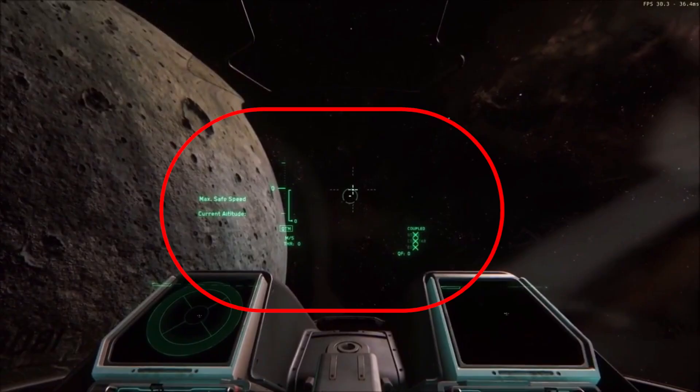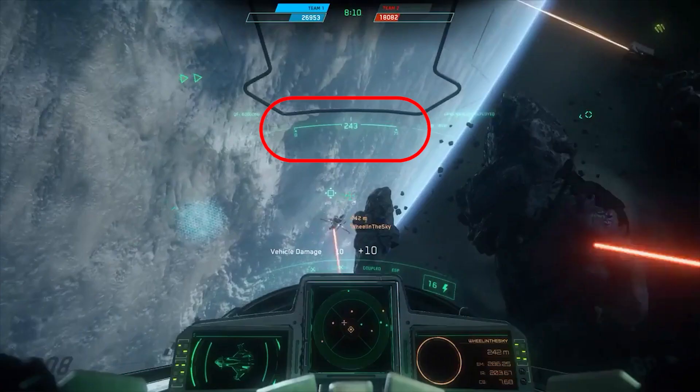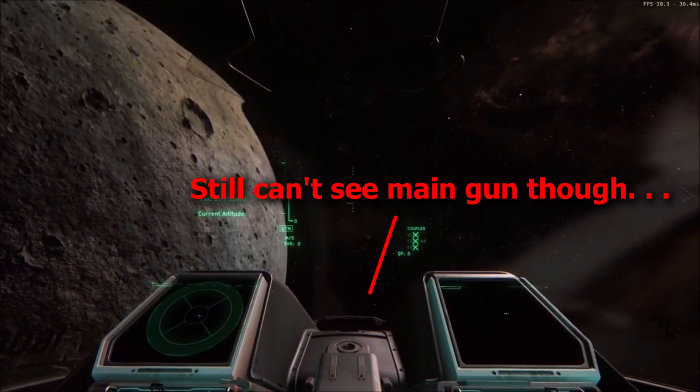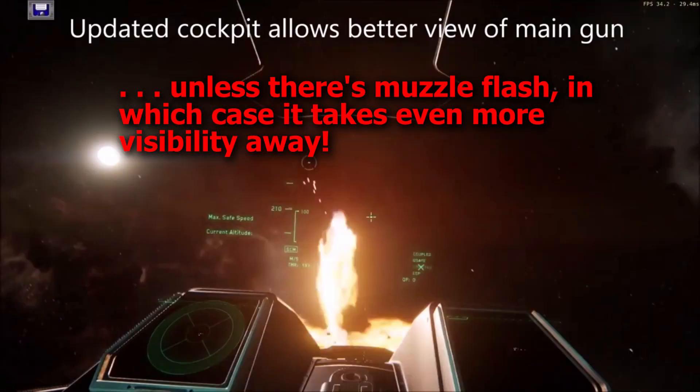The new cockpit moves certain HUD elements closer to the center, which makes sense and appears to be a decent change. Also, the HUD is less confusing because the throttle isn't displayed horizontally, which many thought to be unintuitive. The MFDs, however, have been purposefully moved away from the center of the field of view to allow for a view of the main gun, which is not considered to be practically necessary in combat for any reason I can think of.